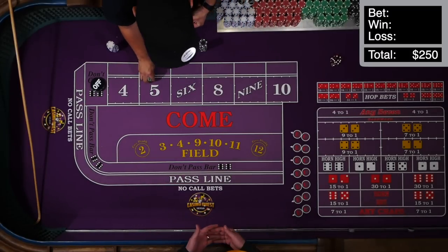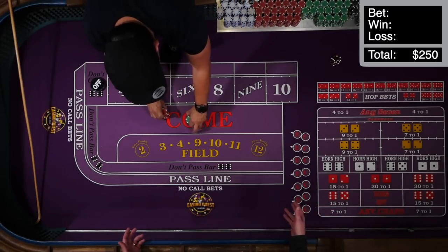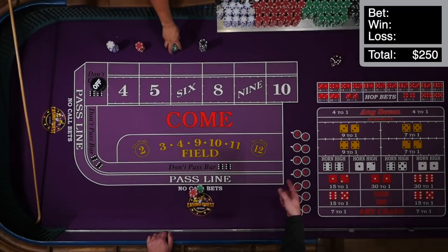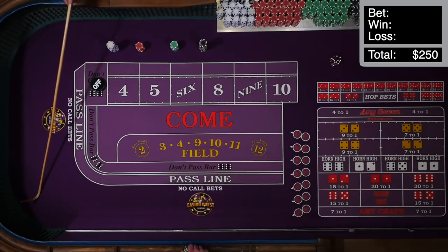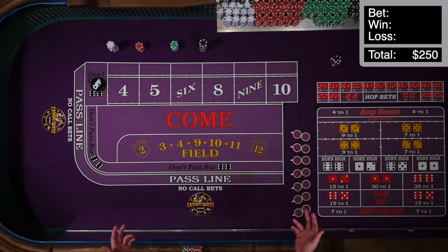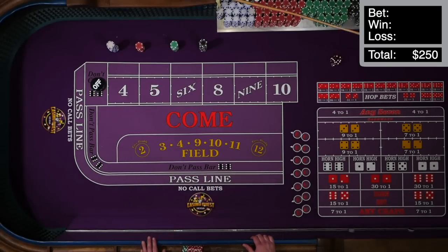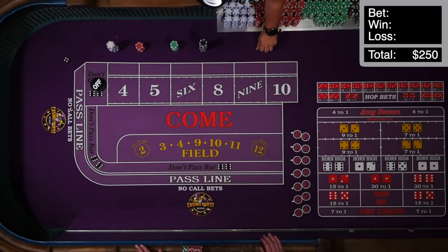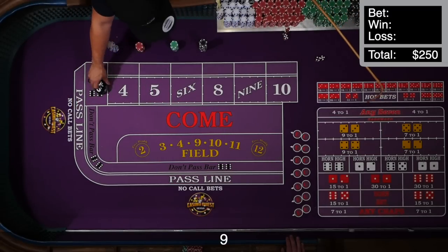So I'm going to go with a $250 buy-in. I like to usually have enough for 10 shooters. Although this is a little different because the money's going really fast — these are one-roll bets. But anyway, we're going to give it a try with the $250 bankroll. We're going to assume someone else is shooting. He likes to wait for a point to be established, so I'll go ahead and set a point first.